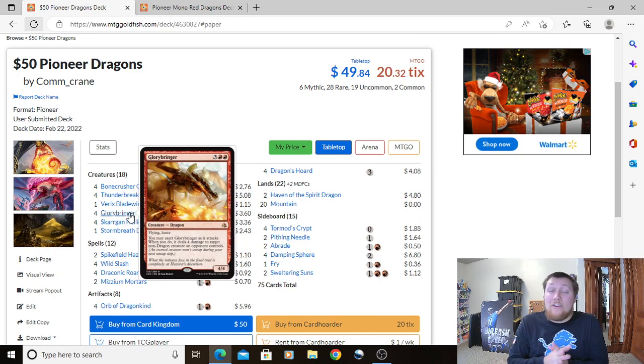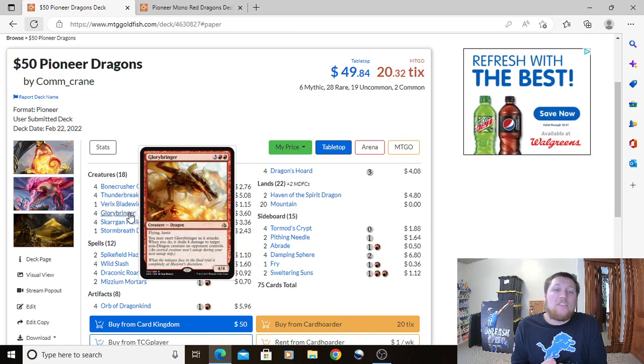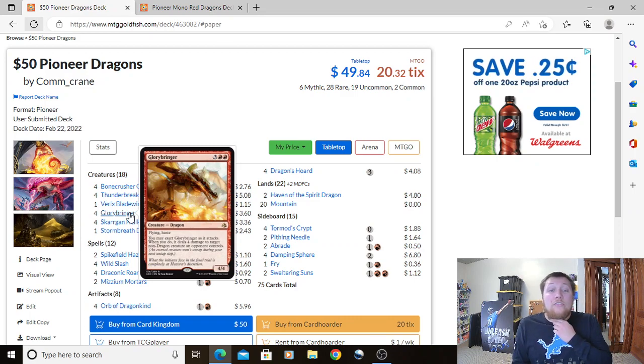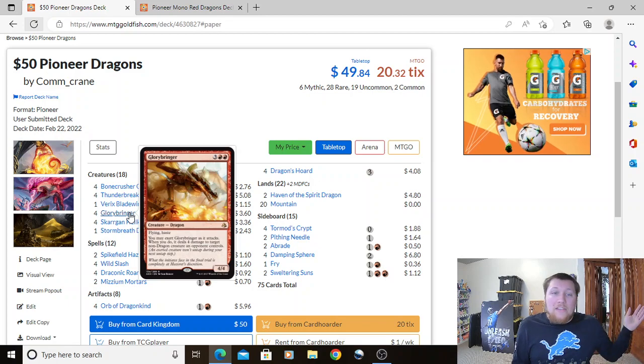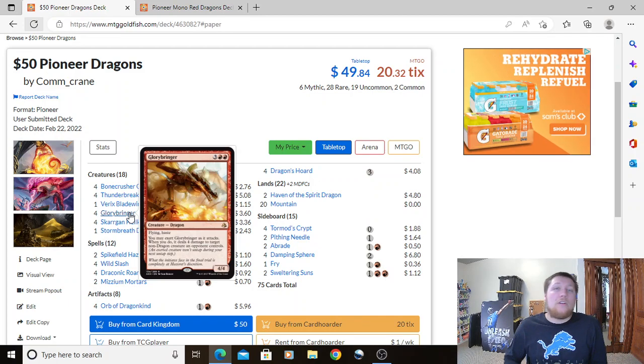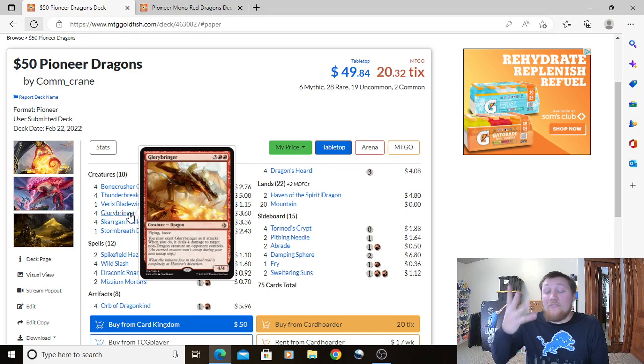Moving to the 5-drops: 4 Glorybringer. It's a 4/4 for 3 and 2 Red with flying and haste. You may exert Glorybringer as it attacks — when you do, it deals 4 damage to target non-Dragon creature an opponent controls, but it won't untap during your next untap step. Glorybringer is secretly the best dragon in our deck — we'd be playing it even without the budget constraint. It kills most creatures in the metagame, and with two in play you're just so far ahead. Four of them for less than $3.60 is absolutely awesome.